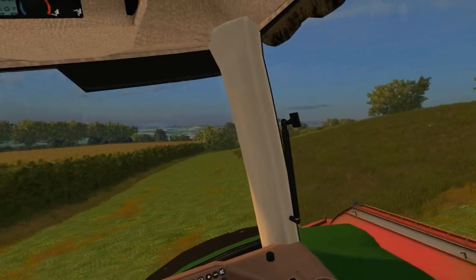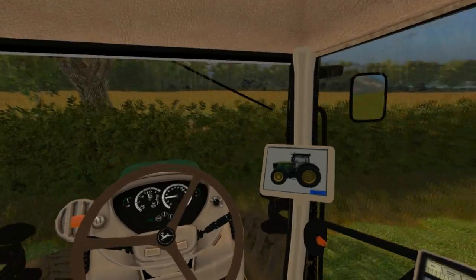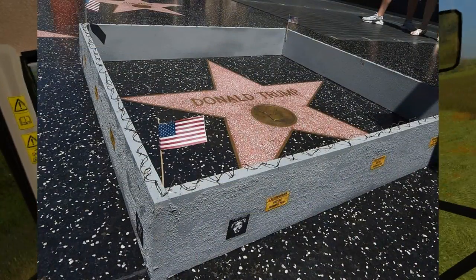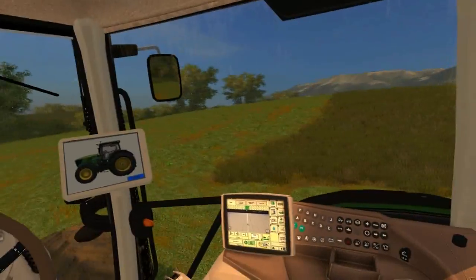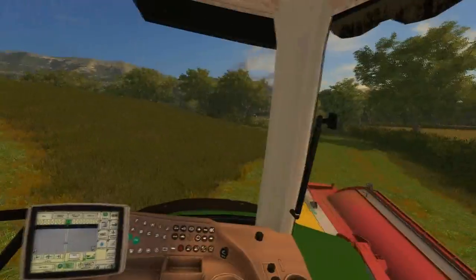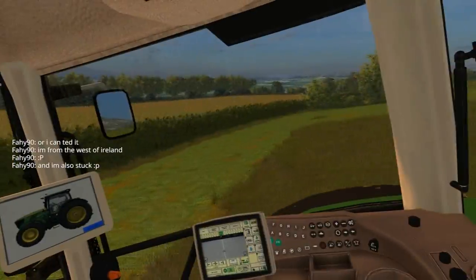Did you see the wall around his star on the Walk of Fame in Hollywood? Somebody — an artist — built a tiny little wall around the star. That's the best way of making a political statement about how stupid his plan is.